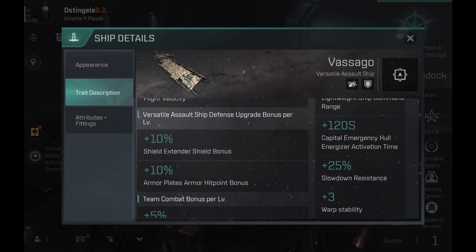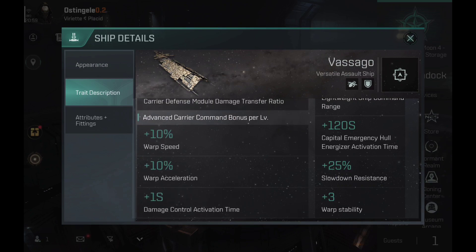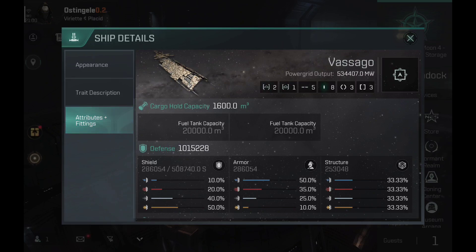The Vazago is kind of odd because it is an angel ship and it has a bonus on the capital emergency hull energizer and it also has a bonus on damage control. But the ironic thing is you can't really have both of these modules at the same time on your ship. Usually I like to use every single module that the ship has a bonus for, but in this case you can't.